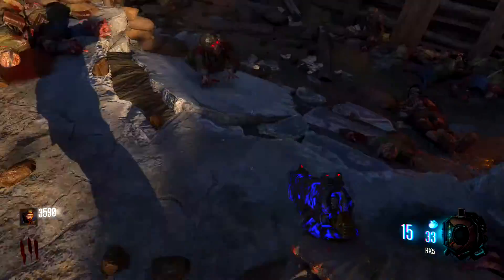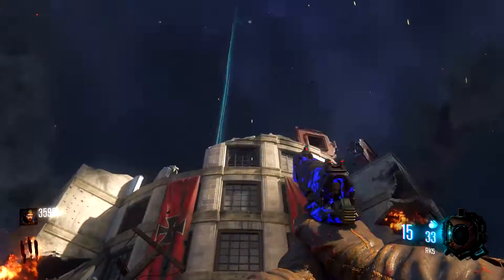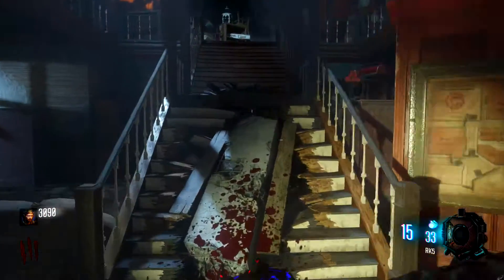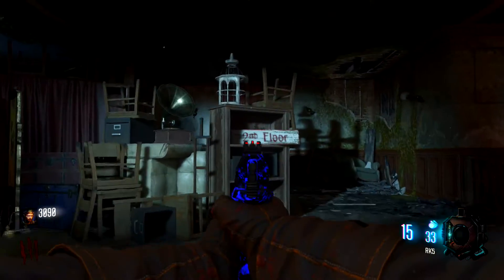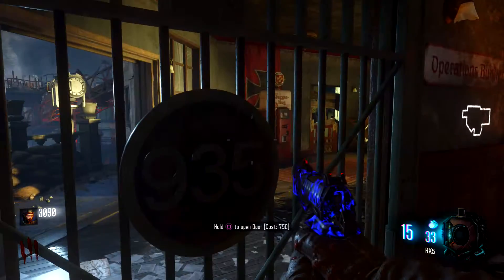So we're going to go through the first door, which is the main door right here. It's the department store. So you go in there, you're going to immediately take a left. We're going to head upstairs and we're going to be on the second floor now. So we're going to take a right hand turn and head over to Juggernaut.